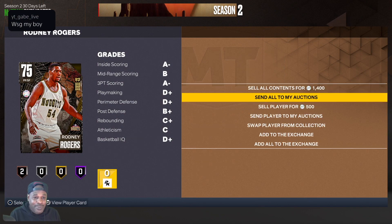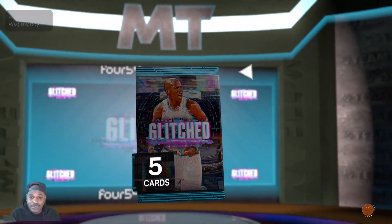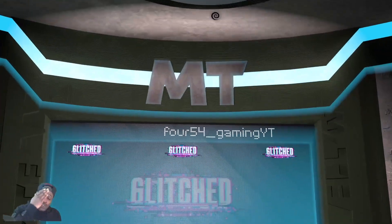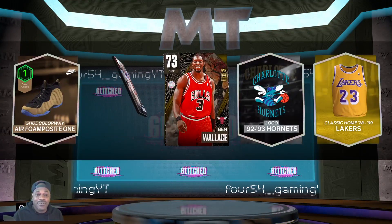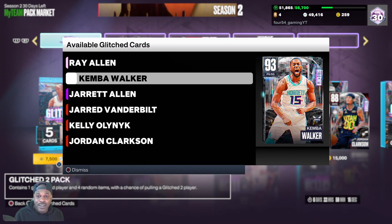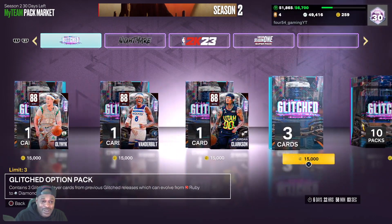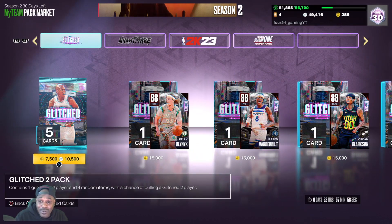We got enough for four more packs. Jared Vanderbilt — we didn't get another glitch card yet. I'm thinking that Kimball Walker is not going to be worth it. I don't think he's going to be that good. He's already undersized for defense, and it's a glitched attribute — it looks like it's only the interior defense that's boosted. I don't see what's so great about that for a card that small, so I don't even think that card would be worth it.